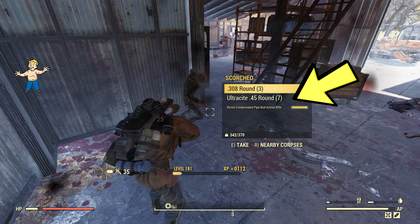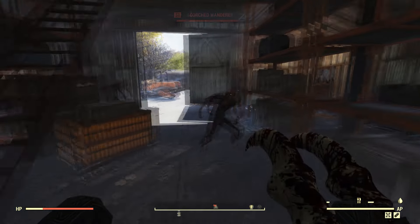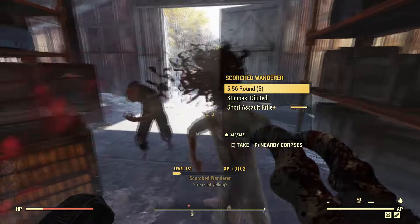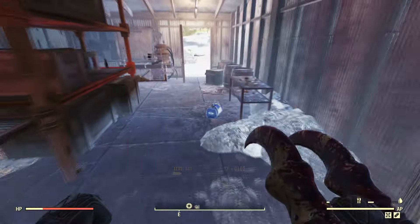In this second example I used the fixer ultracyte version so I ended up getting the ultracyte ammo. So you can use any weapon you want to get the ammo and do the last killing blow. If you want to get random ammo you can just kill the scorch using any melee weapon, and this deathcore gauntlet will one-shot the scorch which is pretty handy.